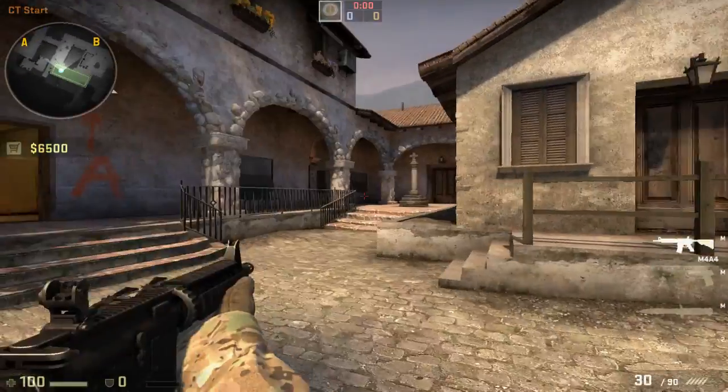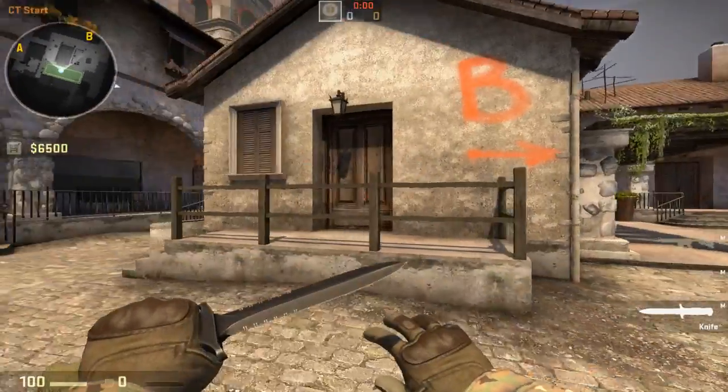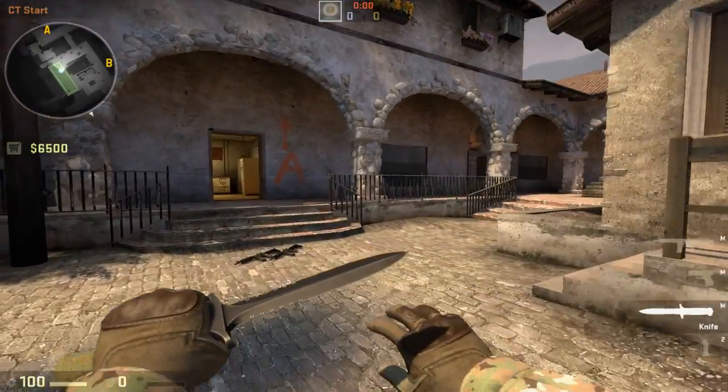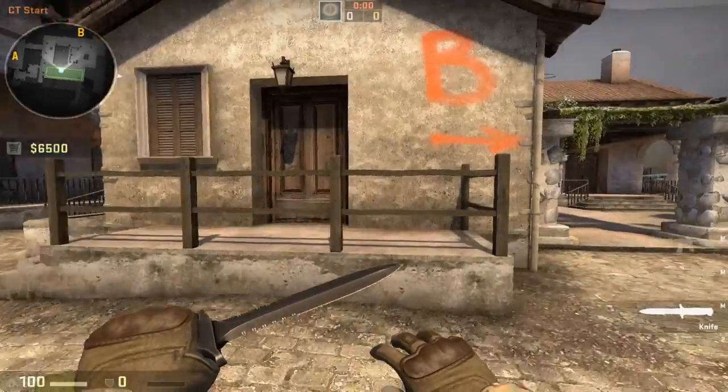So if I press F6 while I'm on CT, it'll buy a FAMAS. But if I'm on Terrorist, it'll buy a Galil. So you can use it in clever ways like that to save on keys if you want to.